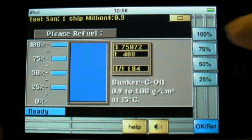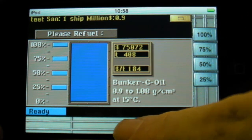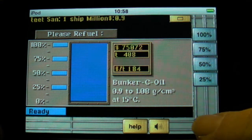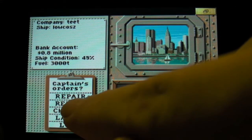Anytime you can switch to the smaller screen and then you have some additional buttons which are sometimes helpful. You can get help anytime. You can go to the homepage, but then you leave the game — you can continue later with the autosave feature. Let's go back and switch to full screen again, then go to the charter menu.